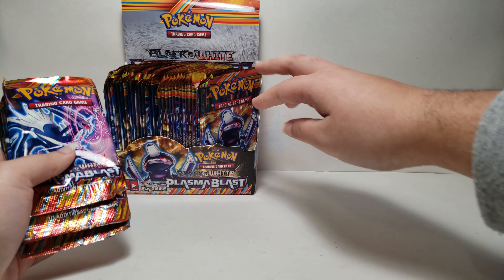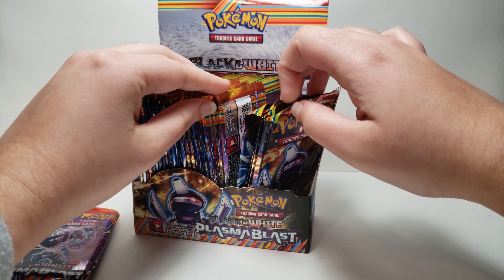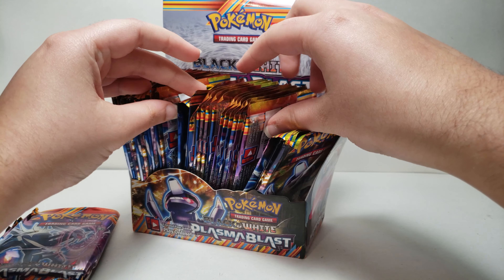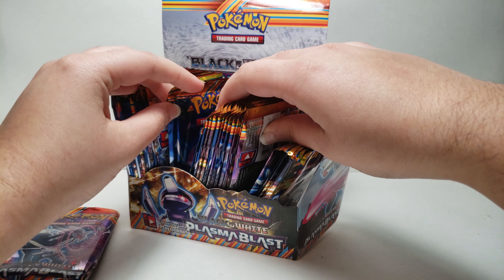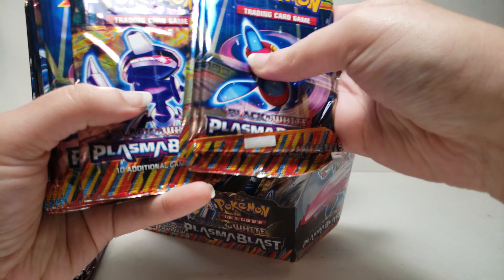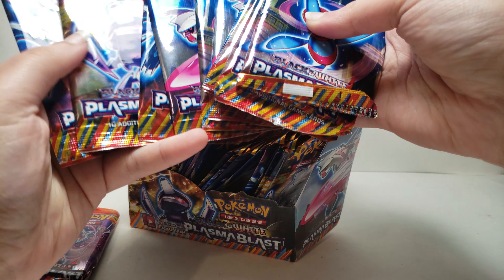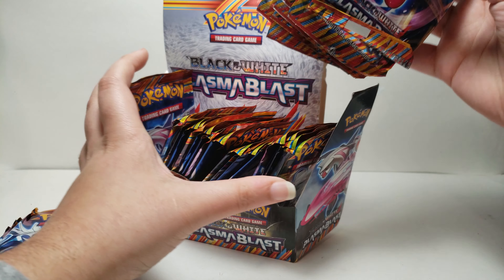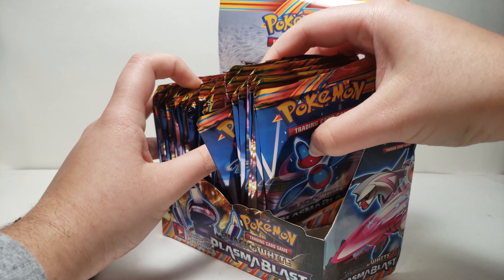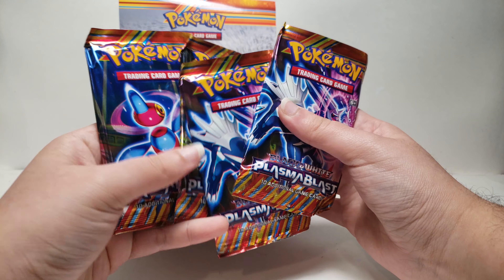So where is our Palkia pack? More Genesect, more Dialga, and then these are all backwards. We have Porygon, Porygon, Genesect, Genesect, Porygon, Dialga. Here's one Palkia and then another finally. So you can tell there is not an even number of packs so far — maybe it will be different.